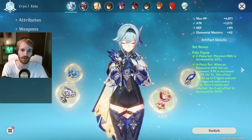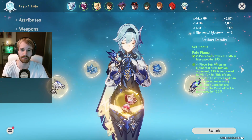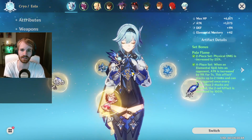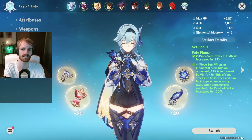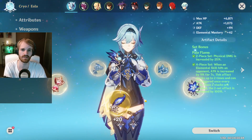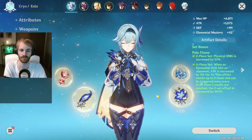We'll start by going over the artifacts you can run on her. I am currently running the four-piece Pale Flame. One thing I do want to say about the four-piece is that it's pretty hard to get the four-piece bonus when you're playing her — you have to play in a very particular way with her skill. One way to get around this is to run the two-piece Bloodstained Chivalry with a two-piece Pale Flame.